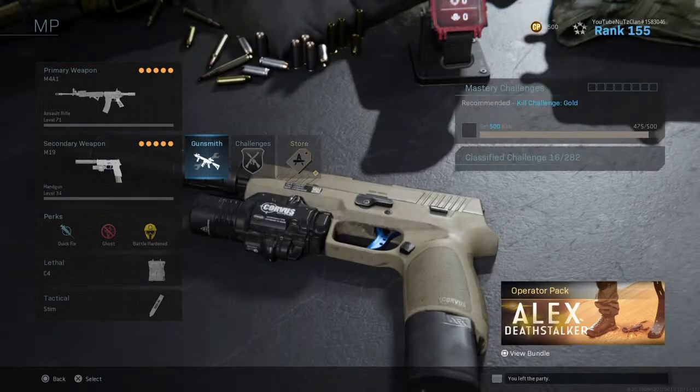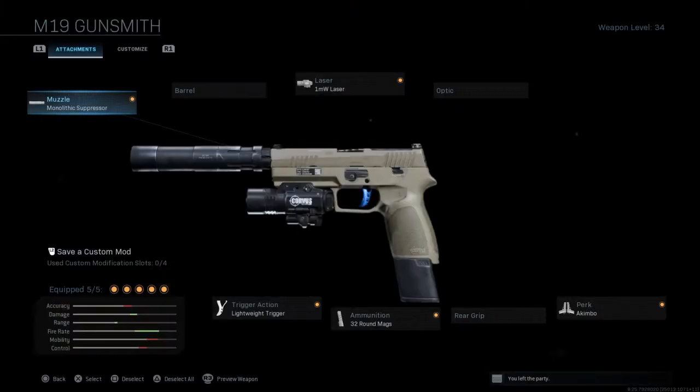For my secondaries, I have the M19s with the monolithic suppressors, one milliwatt laser, lightweight trigger, 32-round mags, and the Akimbo perk. That's why I was saying everything was plural. I just listened to myself and kind of sounded like an idiot.